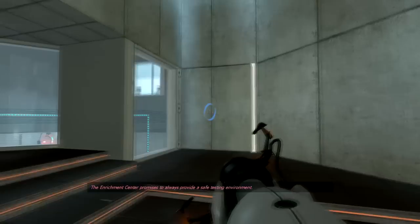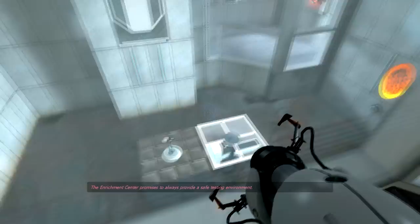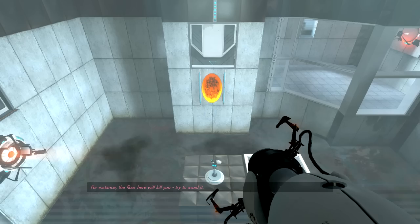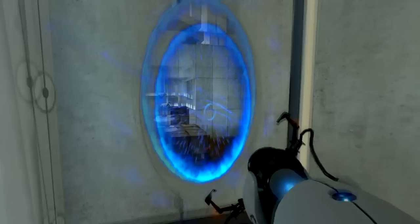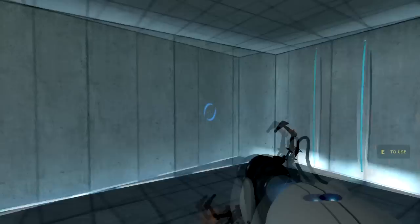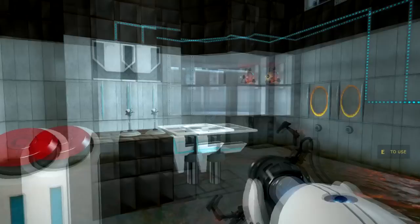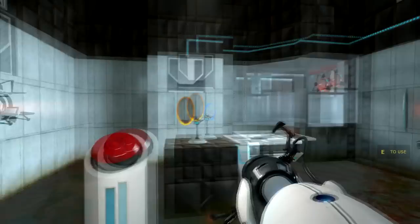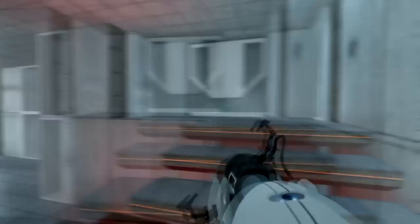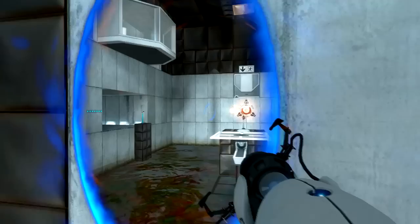Now we get the default portal gun. The enrichment center promises to always provide a safe testing environment in dangerous testing environments, and to always provide useful advice - for instance, the floor here, try to avoid it. In this puzzle, the portal gun is stationary and it uses the orange portal around three different areas. I have to get this energy ball over there first. Now I have the orange one there and the blue one over here, so if I walk through here I get in there. That was it!